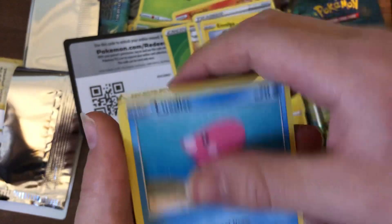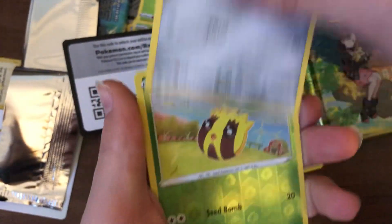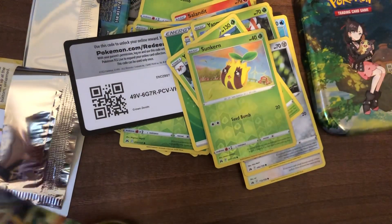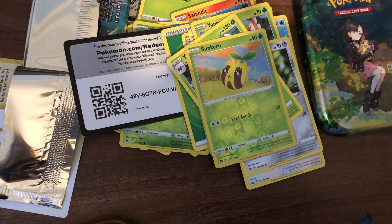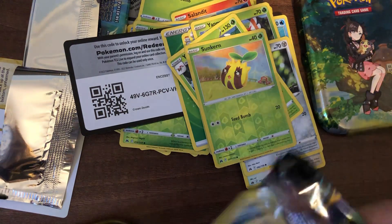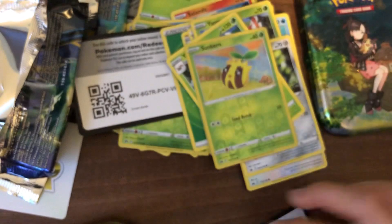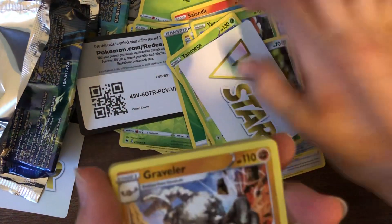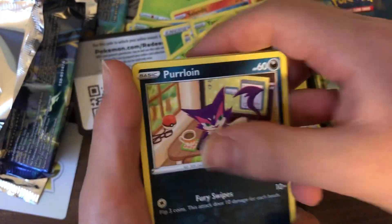I'm really not doing very well here, but let's open the final pack. There's the code card. Another V-Star Marker! Graveler, Pokémon Catcher, Pyukumuku, Purugly.